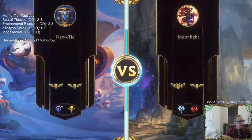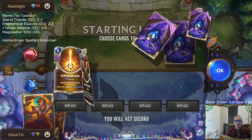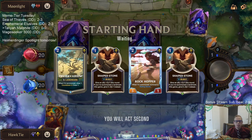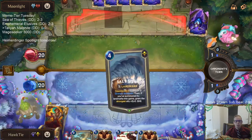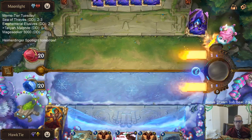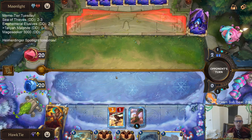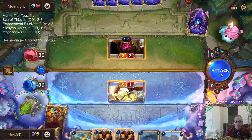Chip's the coolest. We're up against Sejuani Swain - this is a cool deck, haven't played against it in a bit. Let's mulligan Zenith Blade and Hourglass. We got some cheap cards, which is what you want in your opening hand - not bad. Hoping no House Spider.